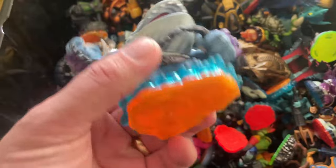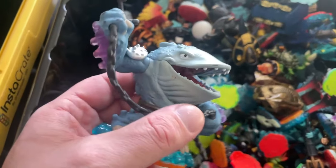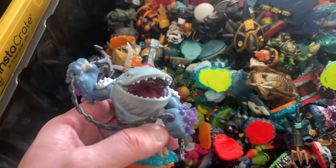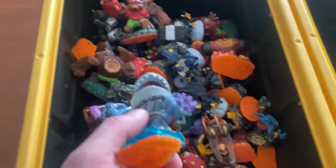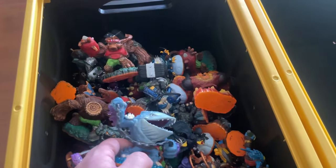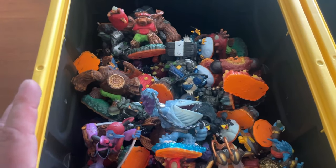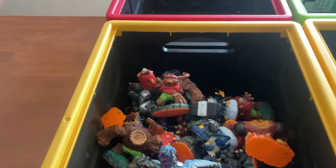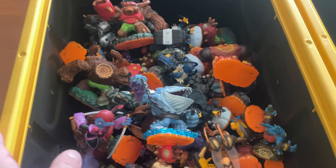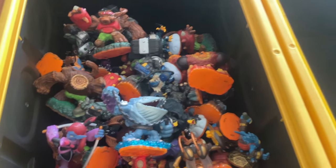This is a Skylanders Giant — you can tell by the orange base. This is Thumpback, a whale with an anchor. I think someone told me he's the second-rarest giant out of all of them. I do have a big tub full of giants I'm working on the variation listing for. Normally I put them in a tub, photograph one of each character, put the photos into a variation listing, and price them individually to see the market rate.